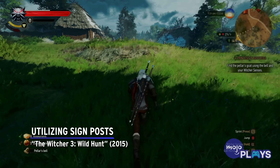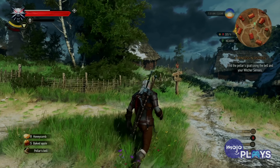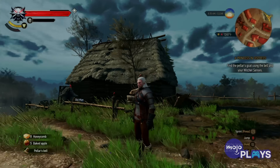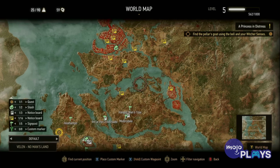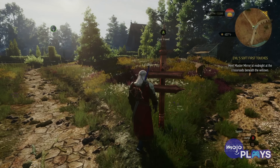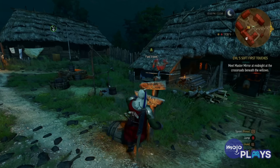Utilizing Signposts — The Witcher 3: Wild Hunt. Probably one of the most immersive examples of an in-universe fast travel system, The Witcher 3: Wild Hunt only lets Geralt move about this sprawling game world via fast travel once he has discovered relevant signpost markers. In order to actually fast travel around in The Witcher 3, you must take the time to find signpost markers. These in-game markers not only guide you to local spots such as villages and cities, but they also serve as unlocked fast travel points. When you are ready to fast travel, simply head to one of the myriad signposts in the world and choose your next destination.